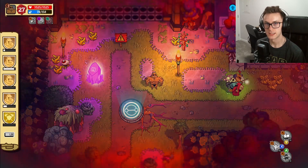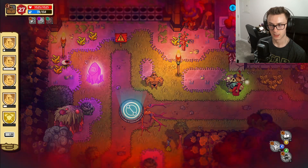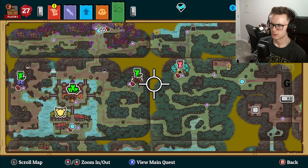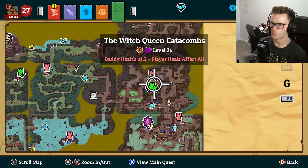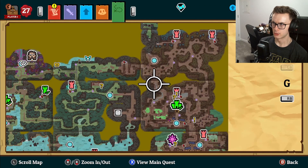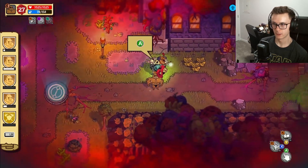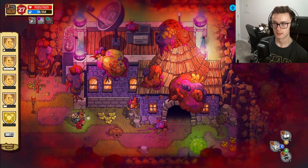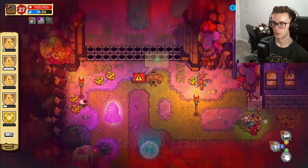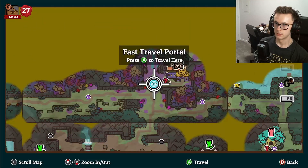Hello and welcome back to Nobody Saves the World. Last episode had big developments - we completed the Witch Queen Catacombs dungeon, got another gem shard, took it to Octavia, and found out that we are in fact Nostromagus, the wizard we've been looking for this whole game.